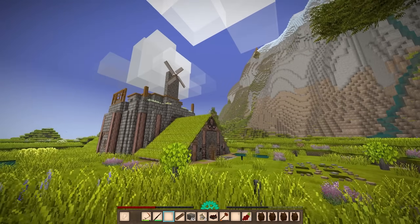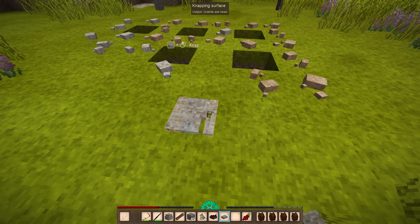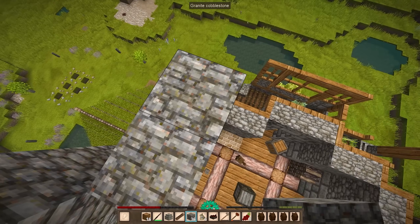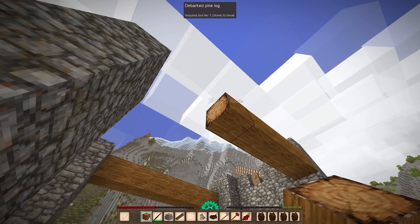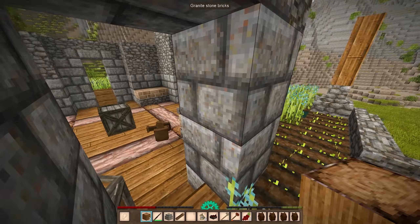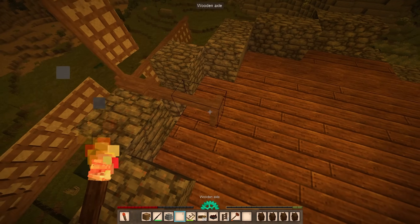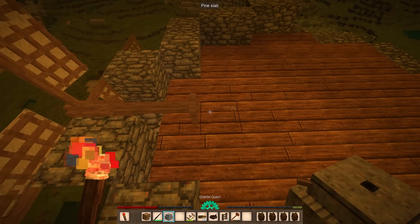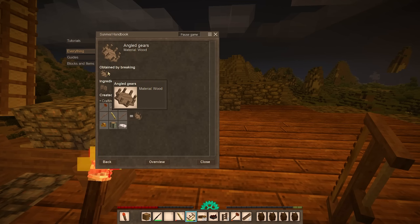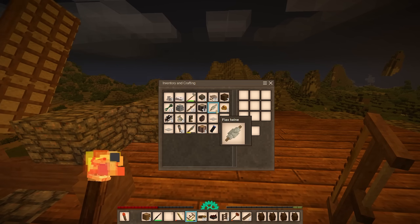Seems like there's a lot of gears. This might get complicated, but anything I can automate right now is going to be a huge time saver. I'm going to at least throw a little bit of a floor down up there so I don't fall. I'm going to start by setting up the quern — however you say it — the thing that grinds up the grain. I want to make some flour. This doesn't look like it's working. I think I need an angled gear.